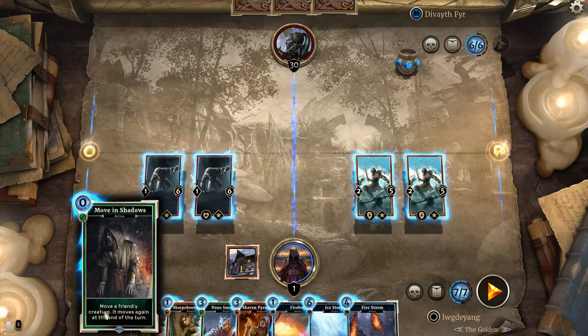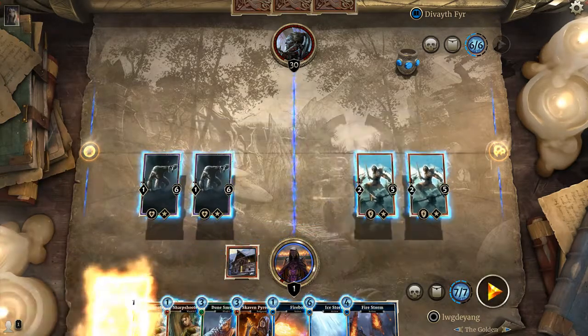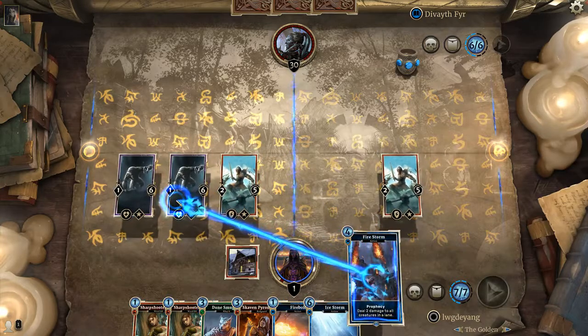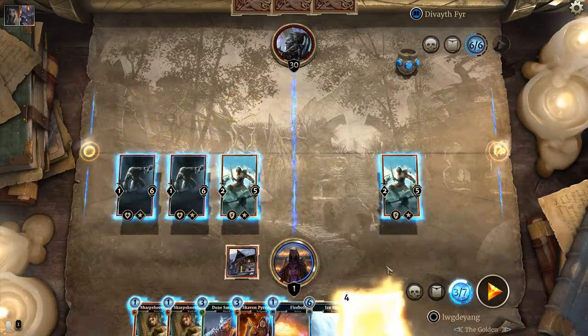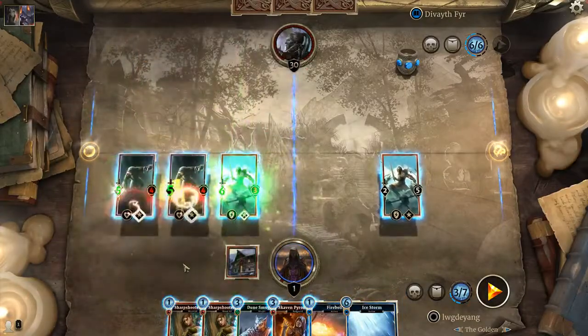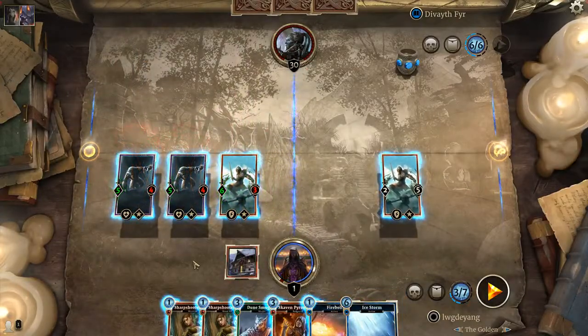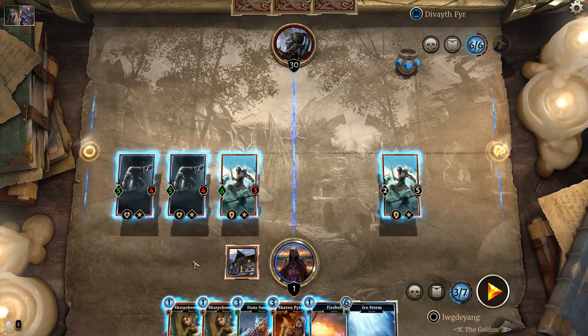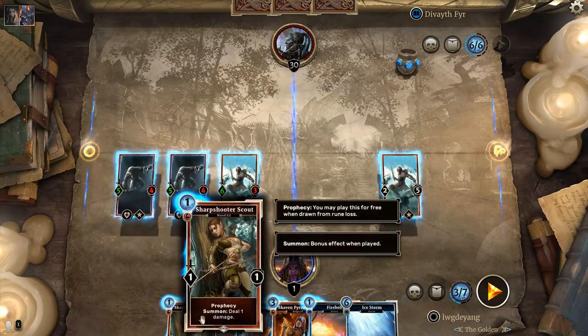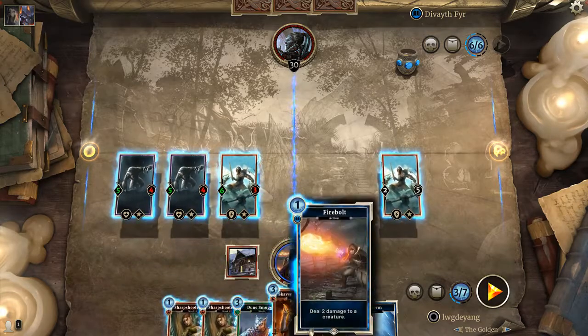In order to do that, we need to move a Northlander into the left lane before you cast Firestorm. From here you have three mana left and you need to do Sharpshooting Scouts with the Firebolt.